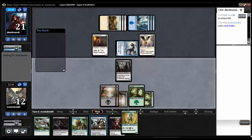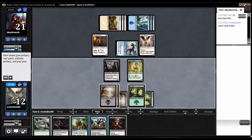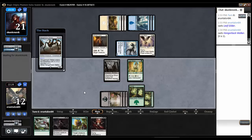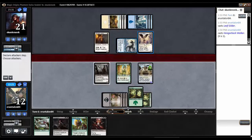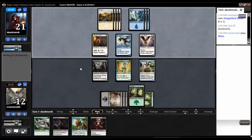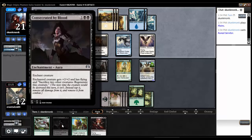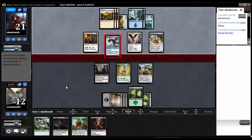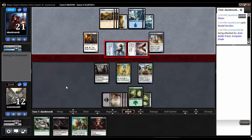So perhaps we go Leaf Guilder and Hangerback Walker for one. Yeah, let's do that. We're going to take five in the air, but next turn we can Kothafed and that'll just stop him dead. Rune Servitor — you got it. In for five.